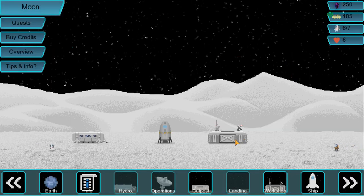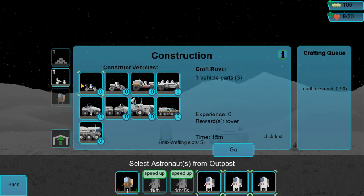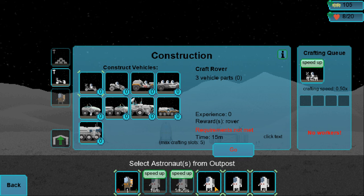Now we can officially craft the car, if it lets me. Workshop, click here, go here. We can do it! It's going to take 15 minutes, unfortunately. Only astronauts... Requirements not met. There we go, we have it. Do we want to speed it up? Can we speed it up? 12 — that's a lot, I don't know if I want to do that. There we go, guys. We have commenced — we have started to craft our car. Our rover.